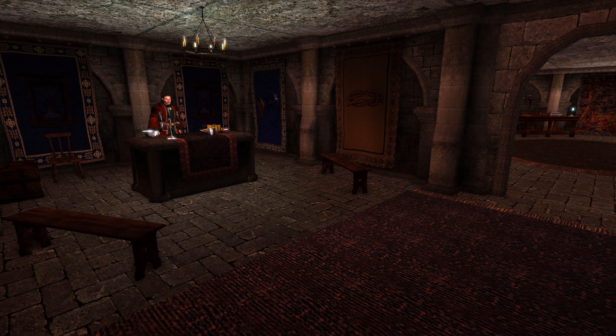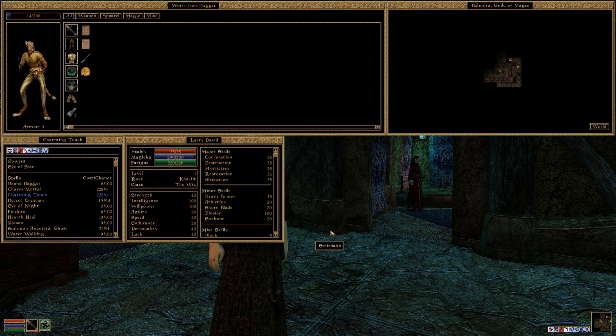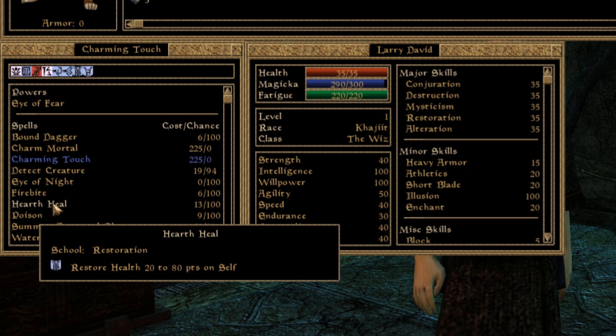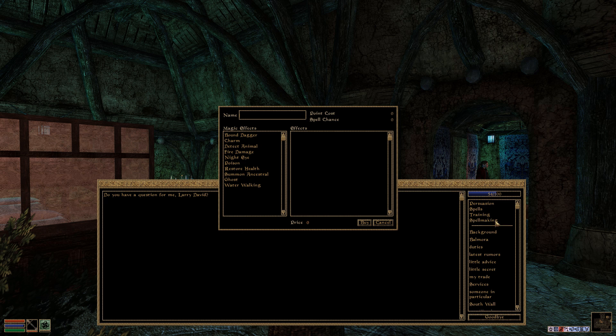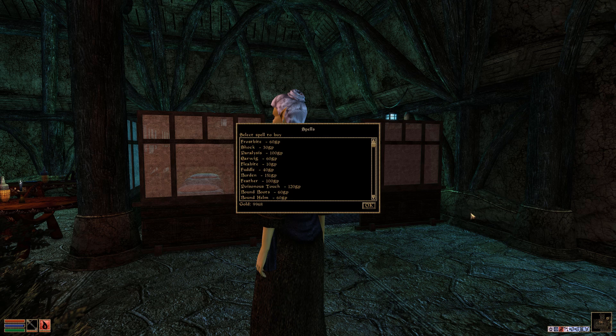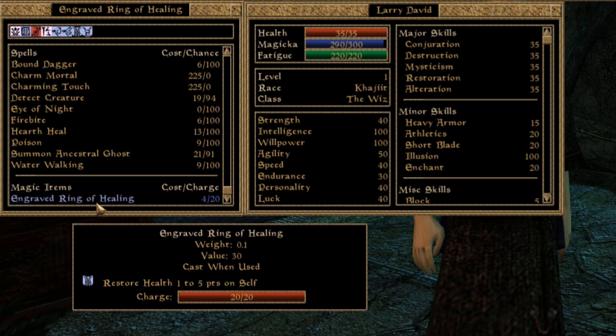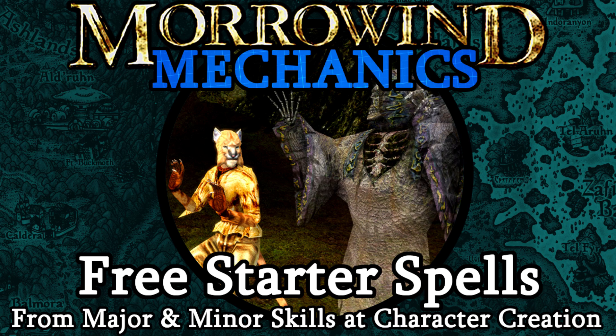Once you've found your spellmaker, you'll be able to pop open the UI and get to work. It's important to know that when you're creating custom spells, you can only create spells using effects that you already have in your spells menu. Think of it as a toolkit. For example, if you want to create a powerful health healing spell, you need to already know some form of healing spell. This can be from a spell you purchased or from the spells you get at character creation for free. However, it cannot be sourced from a spell contained within an enchanted item — for example, the ring that you find in the opening moments of the game. If you want more on those free spells, check out my brief video covering just that.